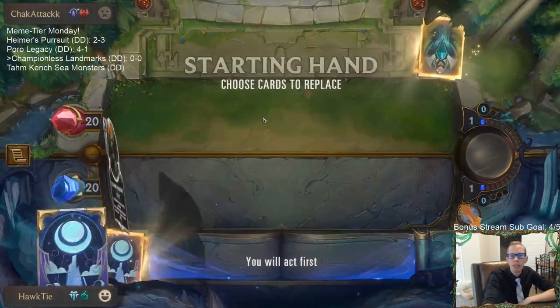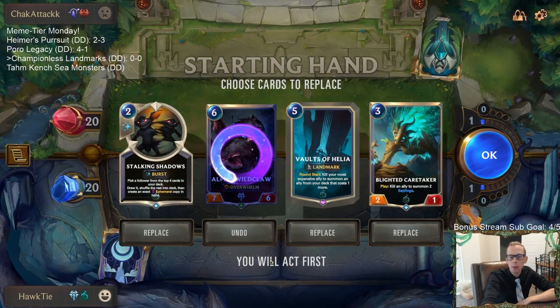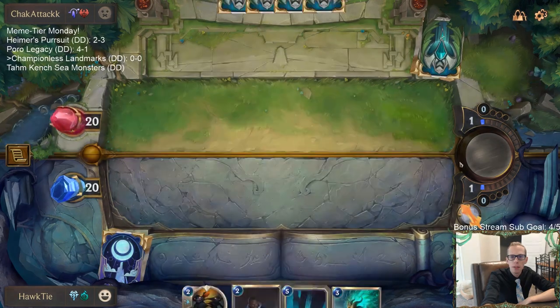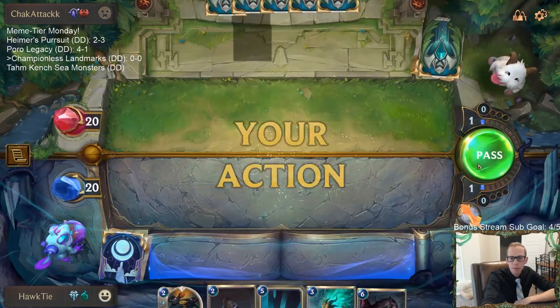Alright, game one - we got no champions over here, they got Vladimir and Soraka. Going to mulligan Alpha Wildclaw and keep the rest. Blighted Caretaker is a great thing to Vault to Helia away because you don't really want the two-one body - you can turn that into a Babbling Bjerg, that's a nice upgrade.